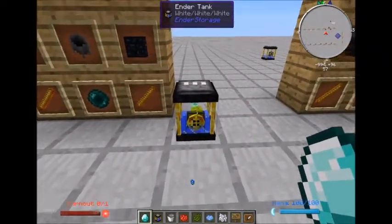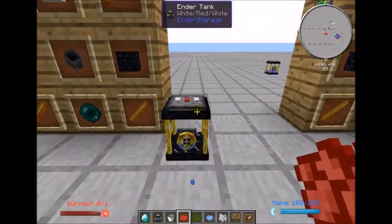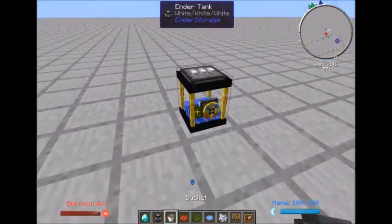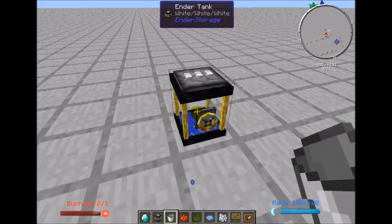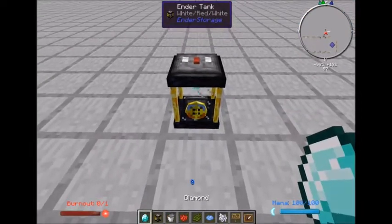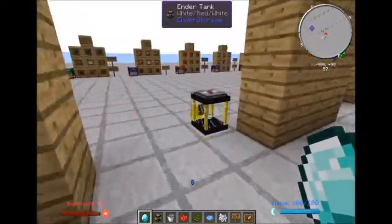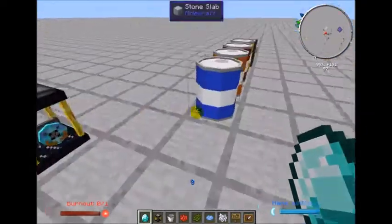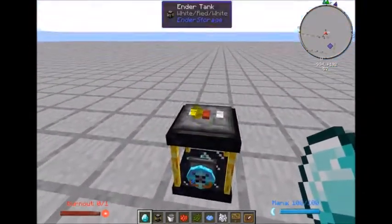The ender tanks work the exact same way — you can make them private using a diamond. If I change the color combination on this tank and then click it with a diamond, it becomes registered to my name on the private network. If I then start transferring liquids from the water drum, it connects to the private tank because it has the same color combination on the private network.